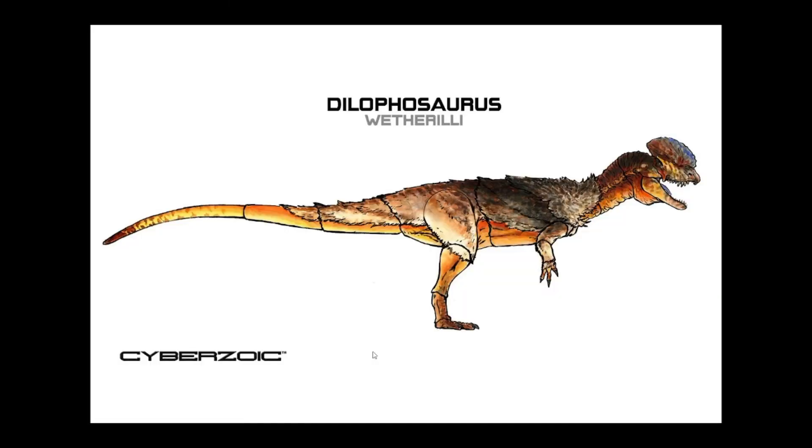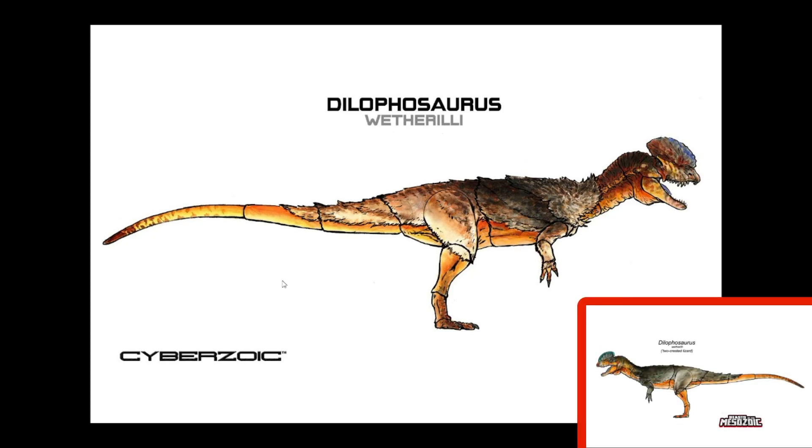Our last reveal is the concept art for the Dilophosaurus. We got a reveal of what the figure would look like before, but that was without articulation. So here we have articulated jaw, head, neck, arms, hands, and torso. I'm imagining this is either going to be on a peg or possibly with a prop. We also have thigh, shin, ankle, and toe articulation, plus three points of articulation for the tail. I can't wait to get my hands on a Dilophosaurus.